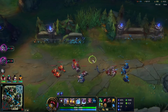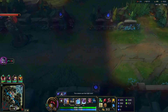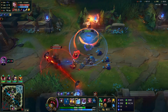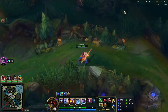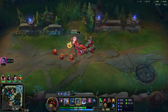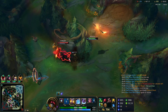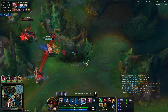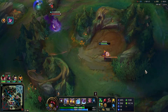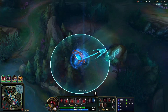I run bot lane to apply pressure — Baron's coming up and I have TP for it if needed. I want to keep applying pressure bot lane, maybe take towers. Jayce combos me from the bush; he's too close to his tower, and between Phase Rush and the knockback I can't retaliate. I check the river for Honeyfruit, then run back bot lane to shove the wave. Rammus starts his Powerball looking to make a play on me, so I walk over to the Hex Gate — not even close.